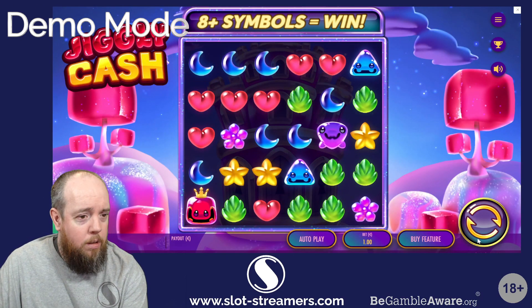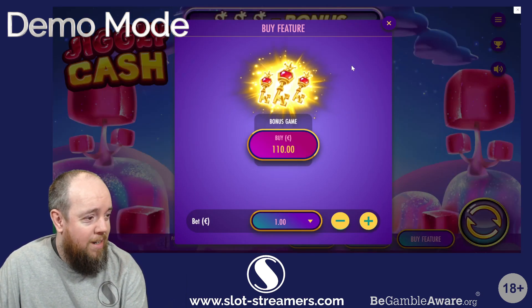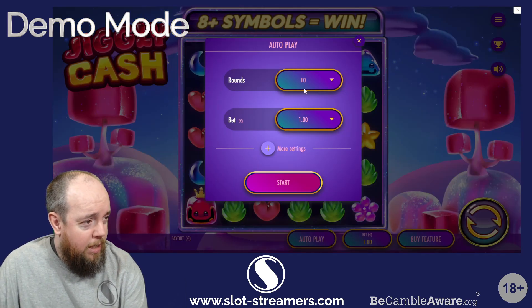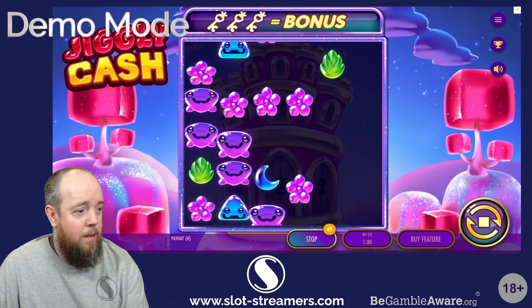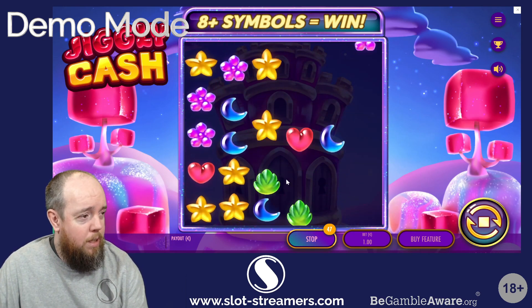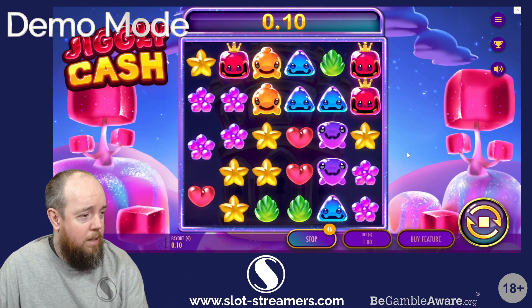It seems to have some coins and other things going on. You can buy the feature for 110 times the bet, a little bit more expensive than normal. So let's give it 50 spins and see what we think. 3K seems to be what the bonus is — you've got a mystery symbol there and it's looking like it's paying in scatters.